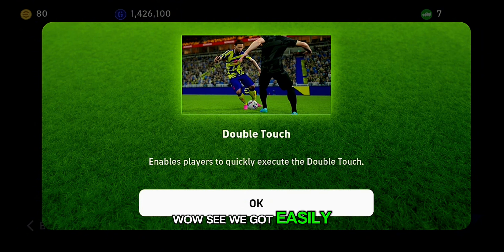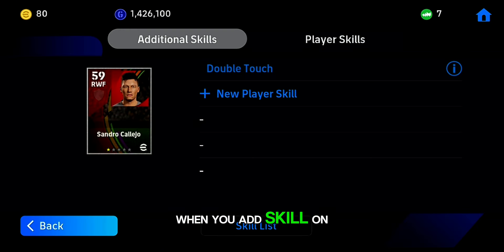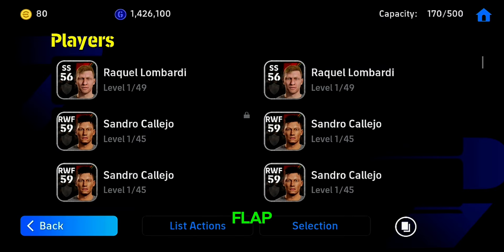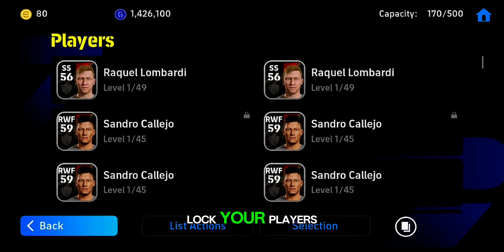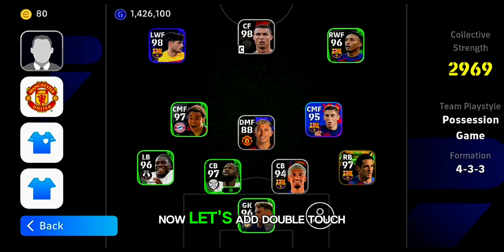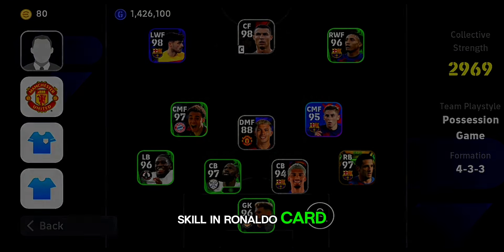Wow, see — we got double touch skill easily! When you add a skill on a winger player, most of the time you will get skills like flip flap, sombrero, Marcel turn, etc. Do not forget to lock your players which you got rare skills on. Now let's try for double touch skill on a Ronaldo card.